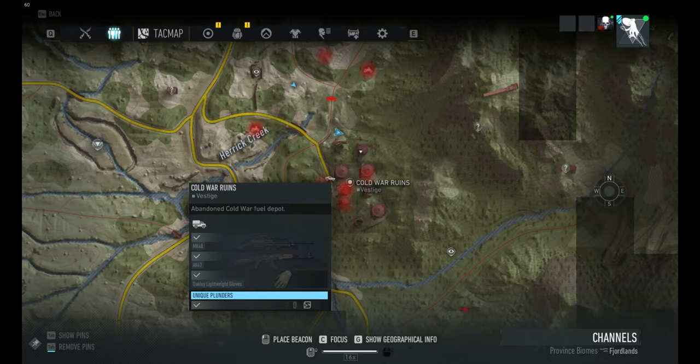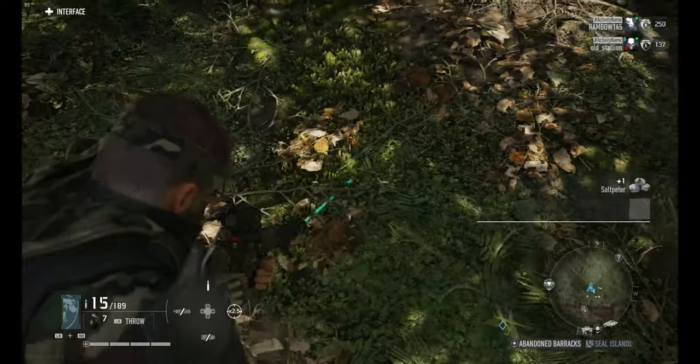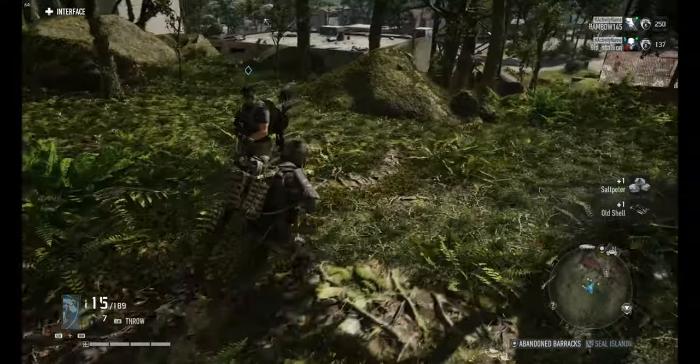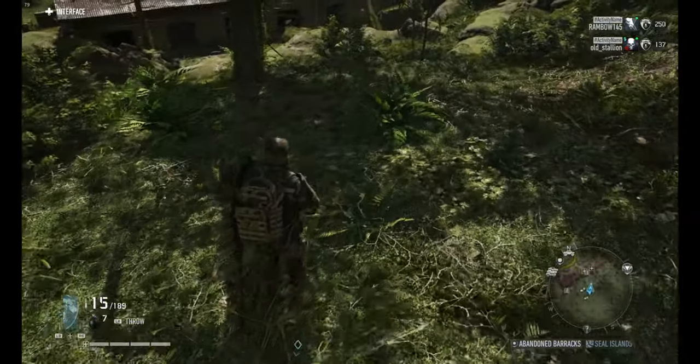We're going to look at a place you can find old shells — cold war ruins around bunkers. That's what they look like in the ground. Those are for making grenades and different things like that, like M2 grenades, rocket launchers, the rockets — you know, whatever.